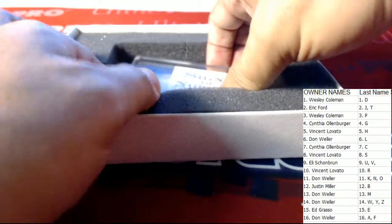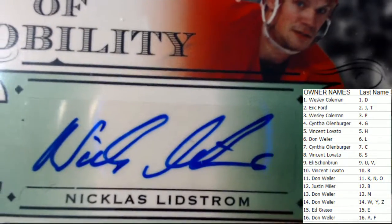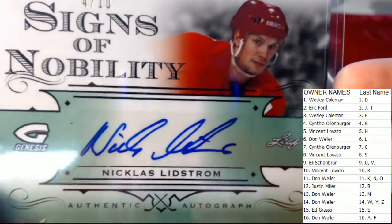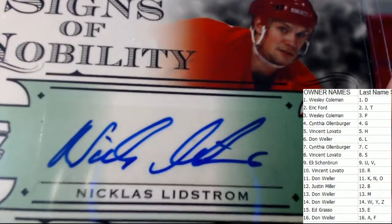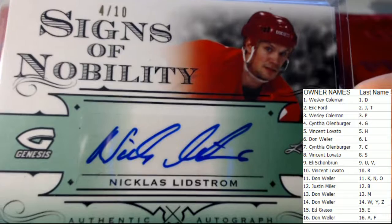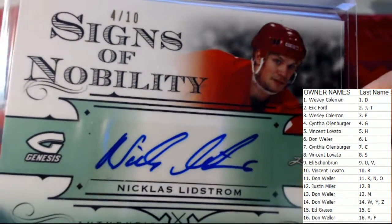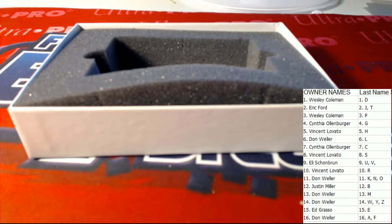And then the last card out here guys — it is a Signs of Nobility, Nicholas Lidstrom, four of ten. Don cleaned up this time around. There is the auto, guys — again four of ten on the Nick Lidstrom. Nice card. Alright guys, that is going to do it for the most recent box of 2016 Leaf Genesis Hockey, ID on this one gen-104.